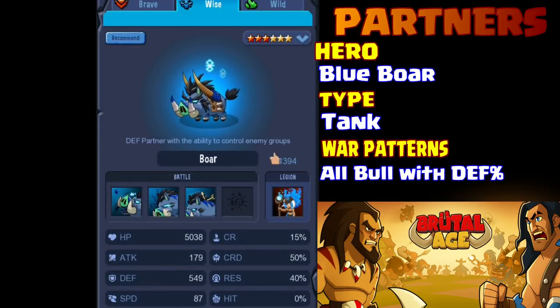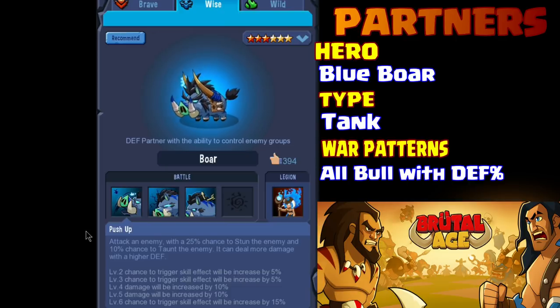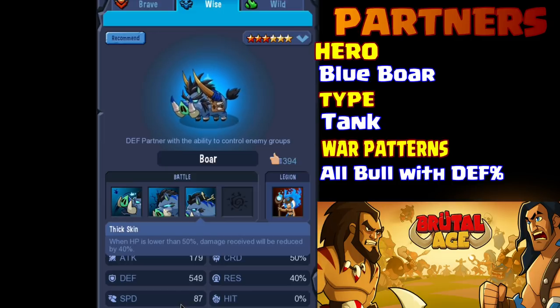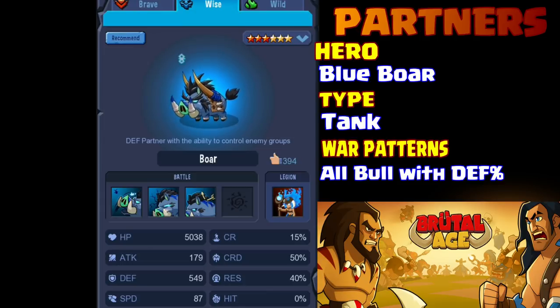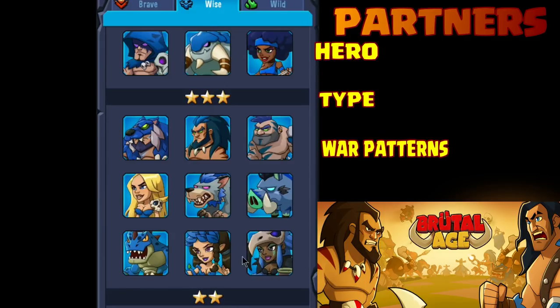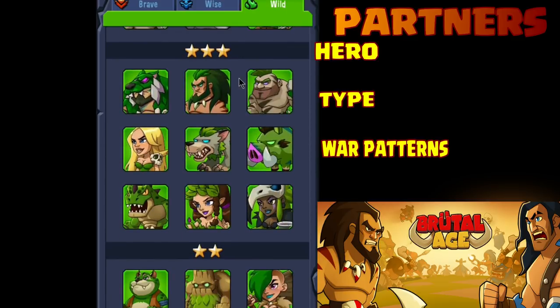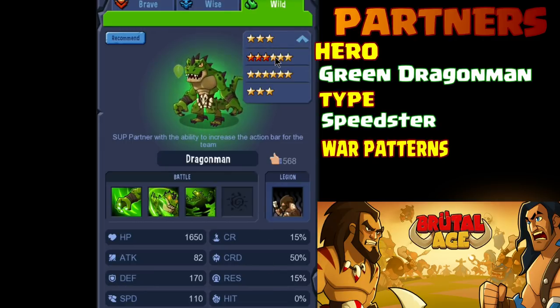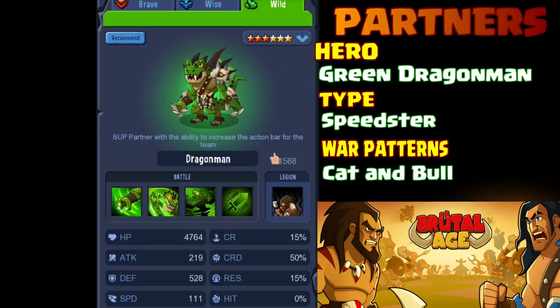Heroes can enhance your army and give you buffs. You also use them in the adventure stages, which is where you'll get a lot of the heroes and upgrade them. They level up as they fight and gain experience. We also have the wandering warrior, where the computer puts out three different heroes and the whole clan gets together and attacks it — it's a good way to figure out how to use teams together. This video is basically just focusing on which heroes to use and how to get them to six-star. The third one is the blue boar — he's a tank.